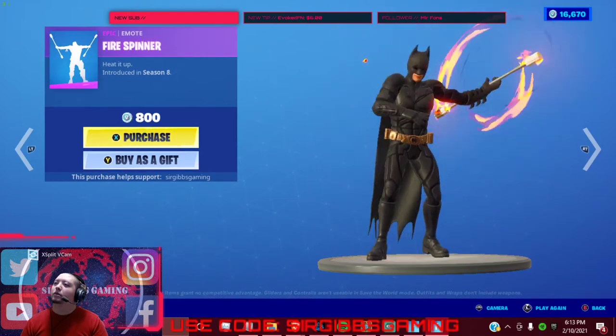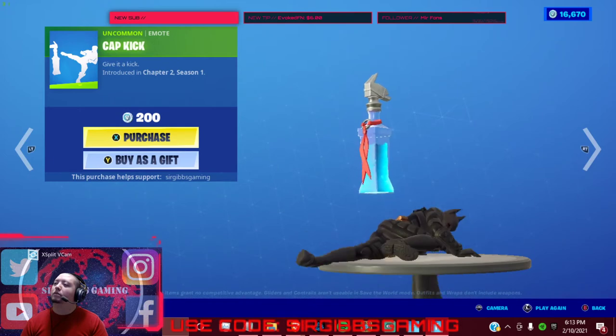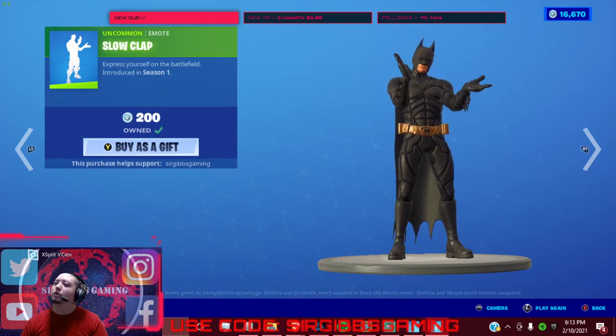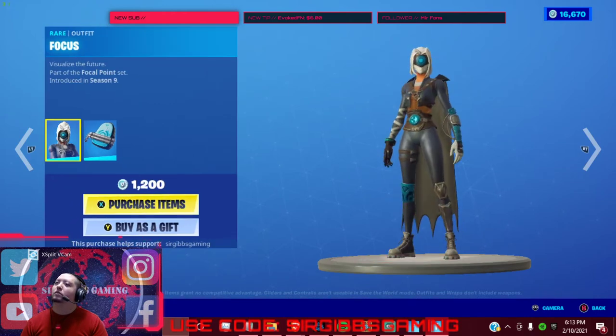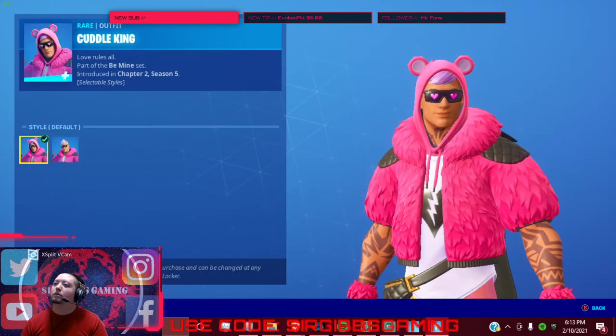Fire Spinner emote for 800 V-Bucks. You got Cap Kick emote for 200, with the Slow Clap for 200. We got the Cuddle King still in the item shop for 1,200 V-Bucks.